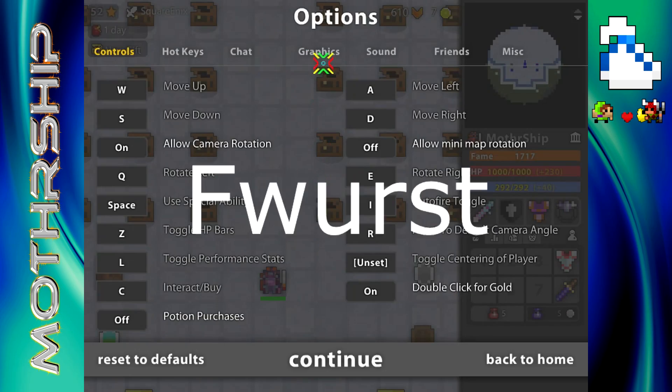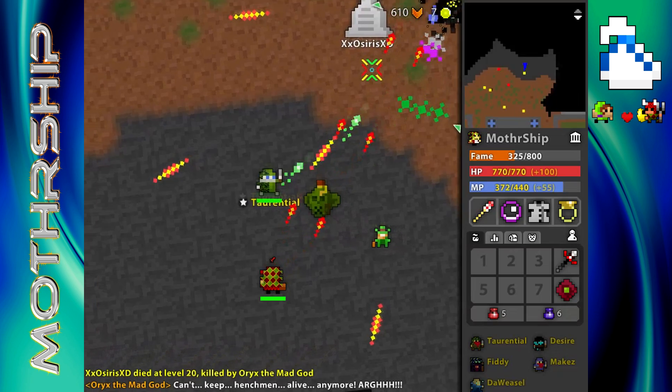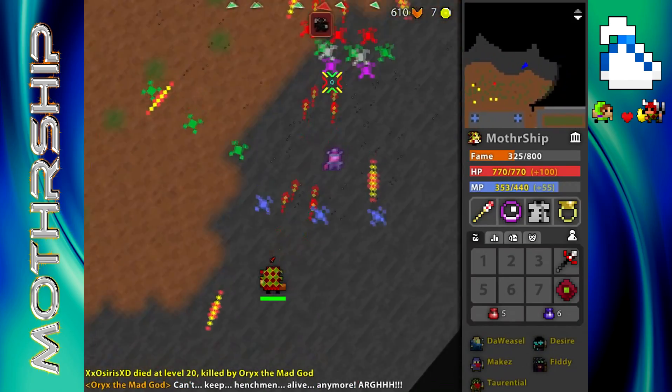First of all, turn off your draw shadows. Second, turn your particles to low. Both of these make it easier for your computer to process textures — it doesn't need to draw shadows under characters or put off a ton of particles. The particles setting didn't help me that much personally, but it might help you a bunch, so try it.